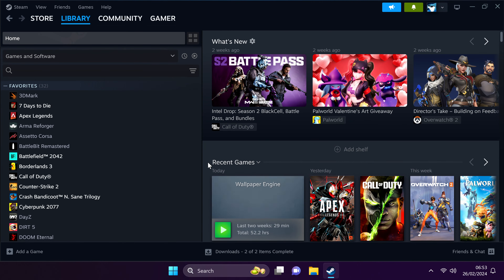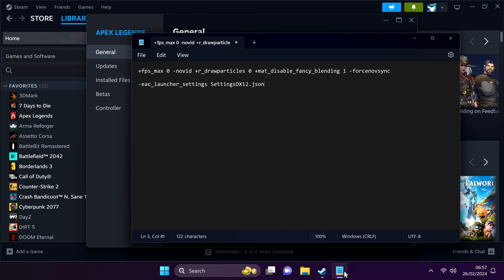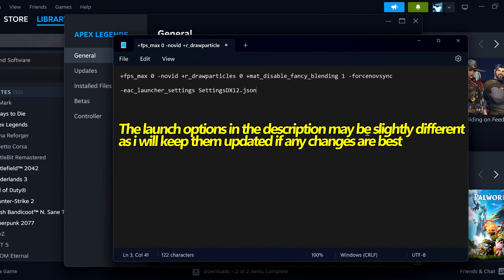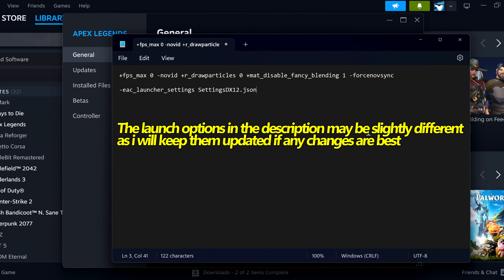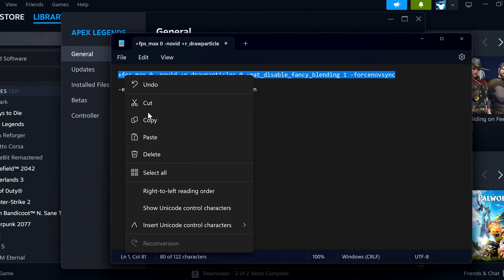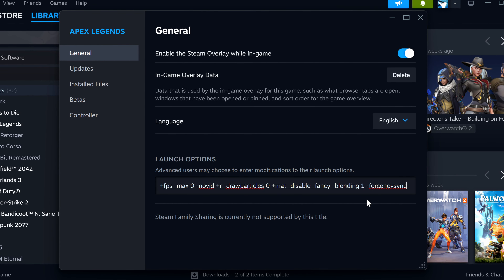Next up, we're heading over to game optimisations. Take yourself into Steam, go over to Apex Legends, right click and select properties, where we'll then be able to find launch options. Head inside of the description down below — we'll be able to find launch options to copy and paste. These will always be updated with the latest launch options, so the ones you see on my screen may be slightly different, but you'll always want to use the ones in the description. Right click and select copy, head back inside of Steam, go to the launch options box, right click and select paste.